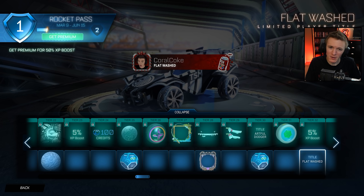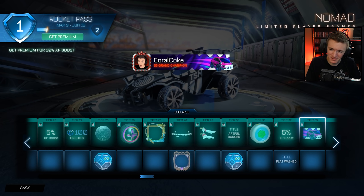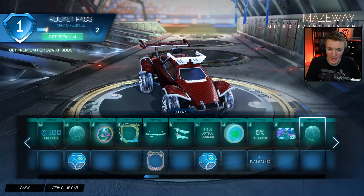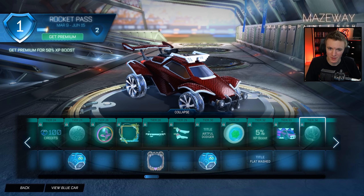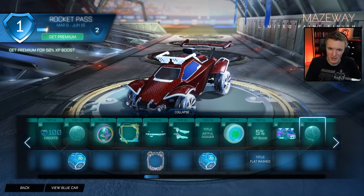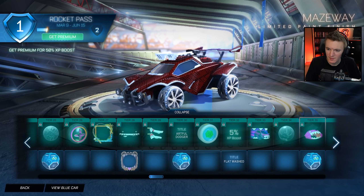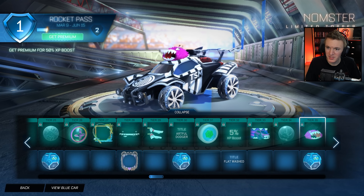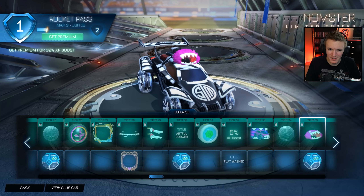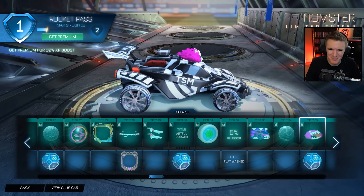5% XP boost. Flat Washed. Nomad — ooh, so there's the teeth on the Nomad and the teeth on the banner from the Nomster. Mazeway — that's my favorite paint finish they've come out with so far. That is clean. It looks like a maze. I actually would probably use that. Nomster Limited Topper — there we go. Look at him. You can see inside of his mouth his little uvula hanging down and he's blinking.